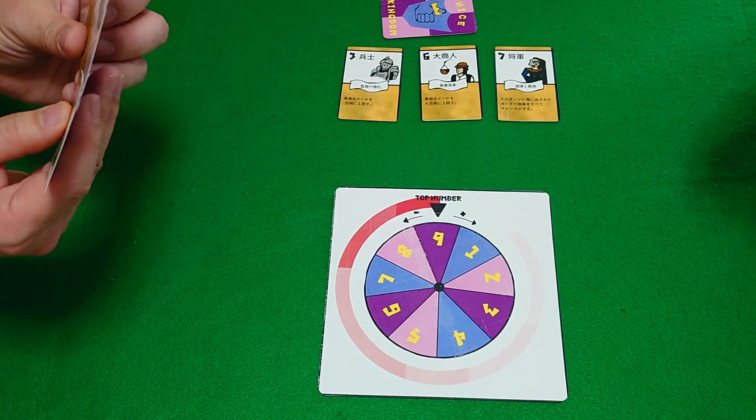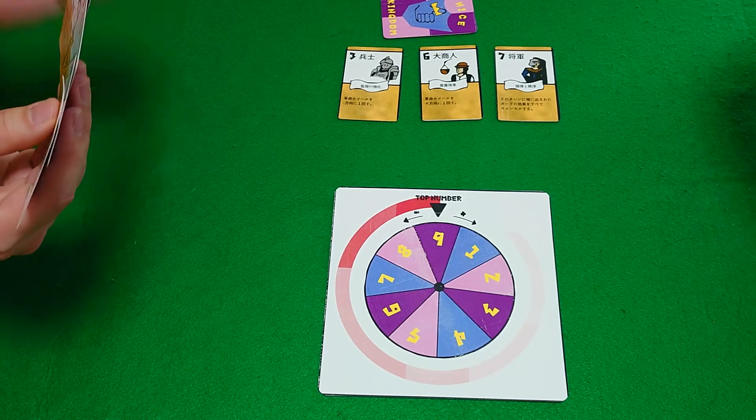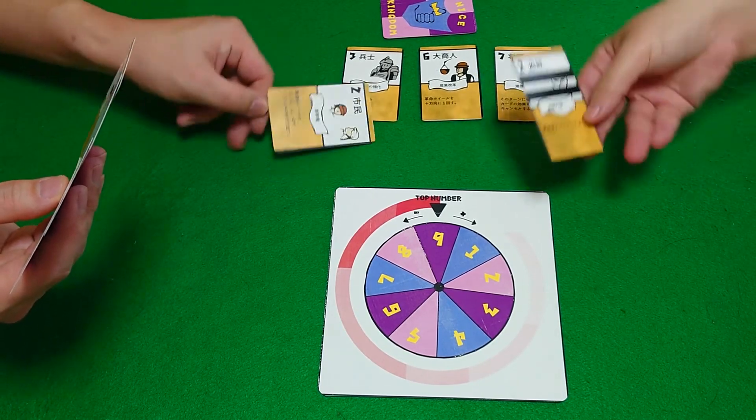So to start with, you choose one of your cards and place them face down in front of you. Then ready — three, two, one, open!